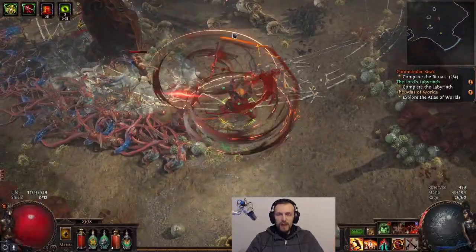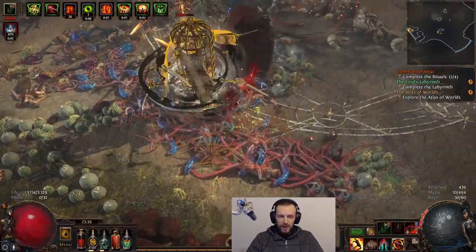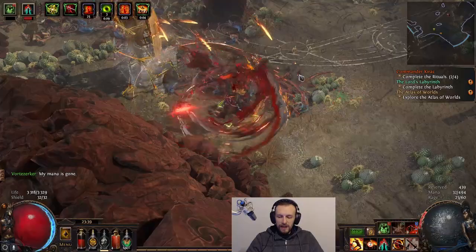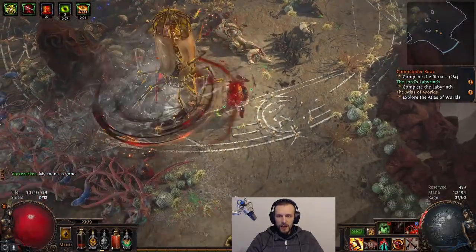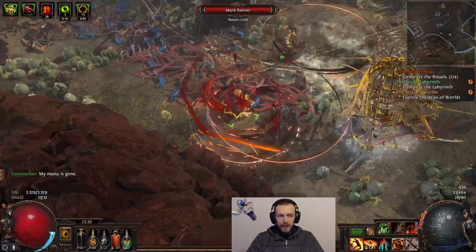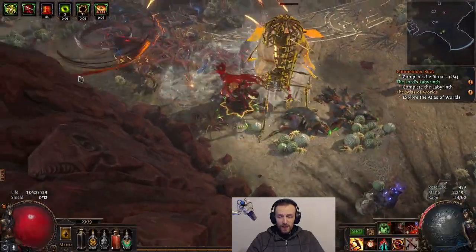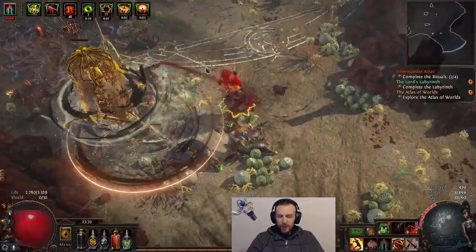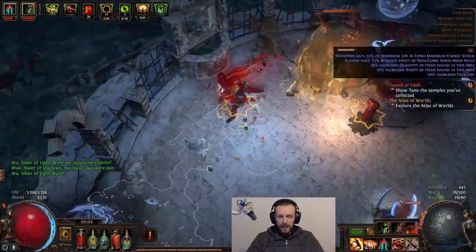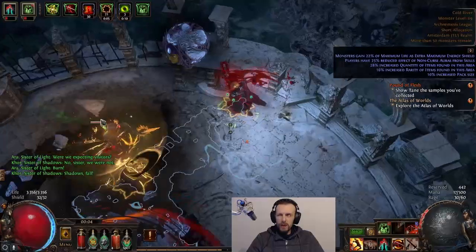The main issue is I'm not able to reach maximum Rage. If you don't reach maximum Rage, you don't consume enough Rage to empower the Rage Vortex — it consumes 20% of your current Rage and gets more AoE and damage from that. Basically I don't get much damage right now unless I reach maximum Rage. There's also Warlord's Mark, which you can link with the new Mark on Hit support. I'm currently using Assassin's Mark but I wasn't really stunning enemies and wasn't doing enough damage, especially against tougher Arch Nemesis enemies.